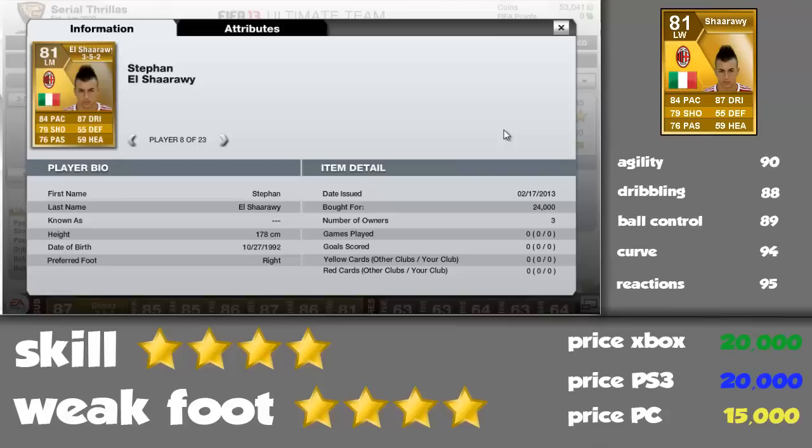Now you may be thinking they have quite a lot of low stats there, but the ones that you really want to look for are the ones that he is absolutely amazing at: 90 agility, 95 reactions, 86 volleys, 88 dribbling, 94 curve, 89 ball control - all of those things. It's just everything you want from a player of this kind. He has 4-star skills and 4-star weak foot, as you can see. You can see a bit of his stats and his price there so you can quickly look at that.